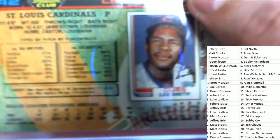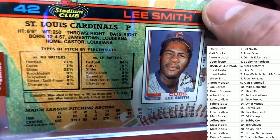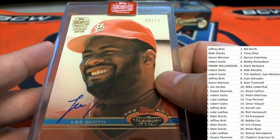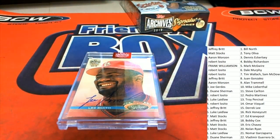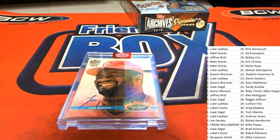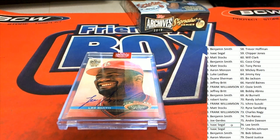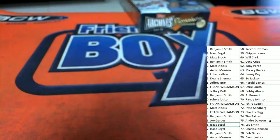He was on the Red Sox back in the 80s. He was on the Cubs too. Lee Smith — and this is a St. Louis Cardinals autograph on Stadium Club. Lee Smith belongs in the break. Good luck everybody. Going down the list — there's Lee Smith. Isaac in spot 76, congratulations! Our first hit out of the break goes to Isaac. Nice Lee Smith, 6 of 11 autograph.